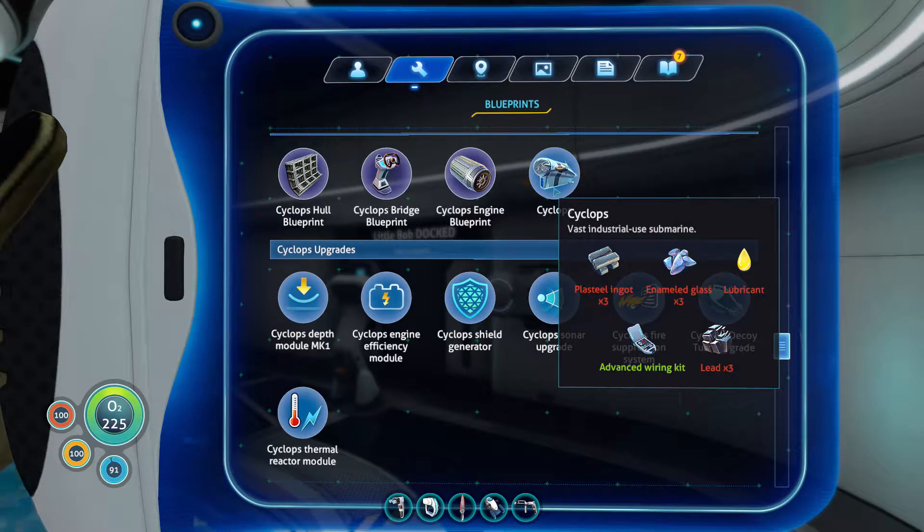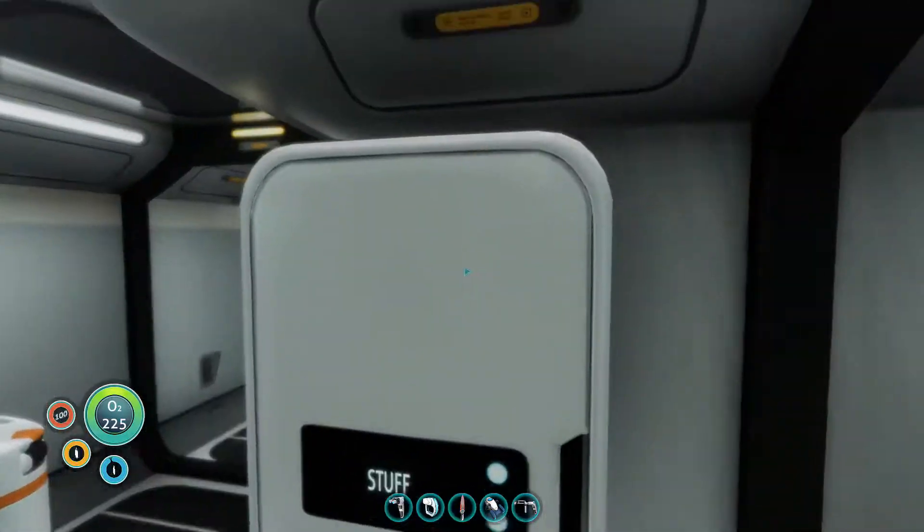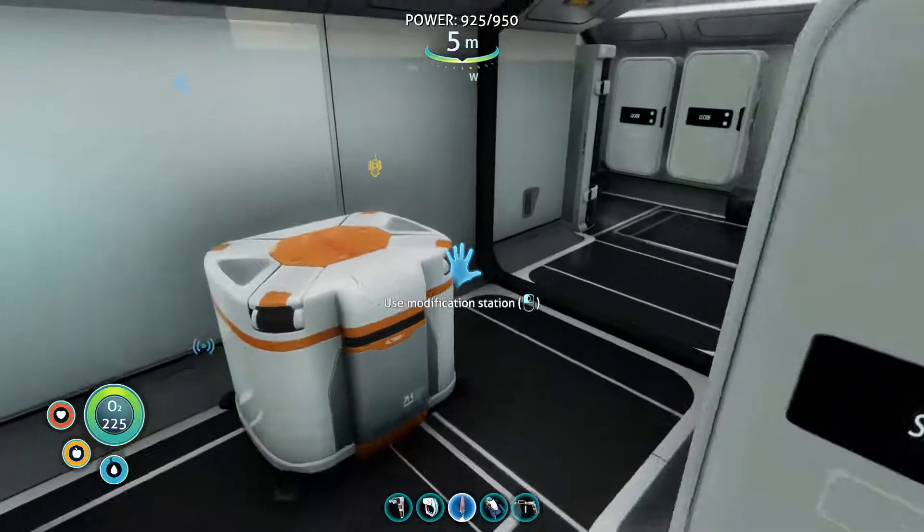That leaves us with three lead, enameled glass, lubricant, and plasteel ingots. We've got one plasteel ingot and we need three, so I need to go and collect some titanium.